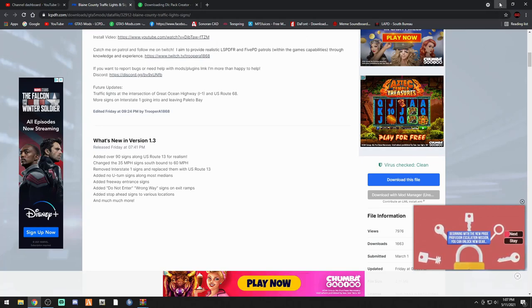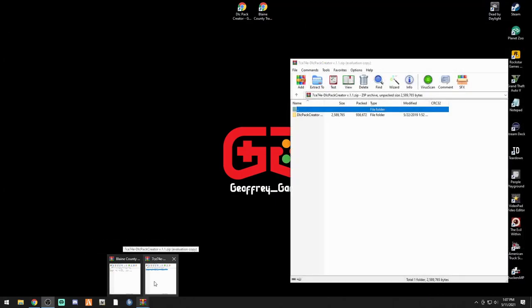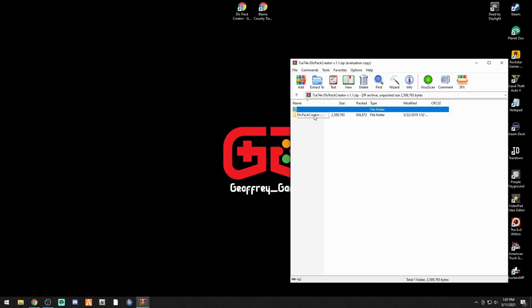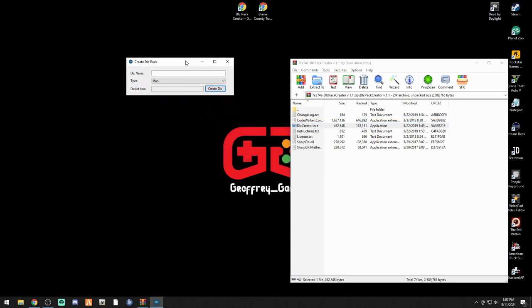We now have our two WinRAR files: our Blaine County Traffic Lights and Signs, and our DLC Pack Creator. Let's bring up the DLC Pack Creator WinRAR, double click that folder, and here's what you need: dlccreator.exe. Double click that and there we go - this is the little box that we want.